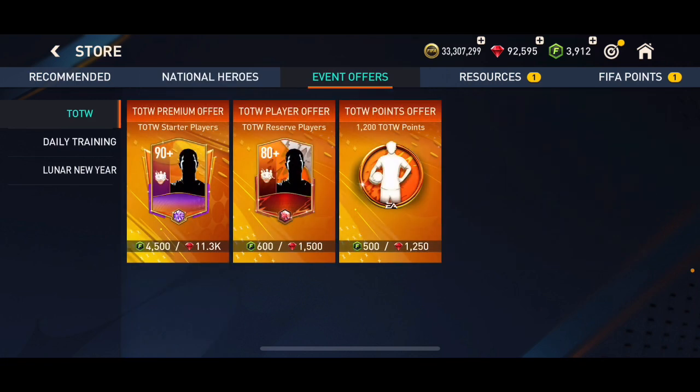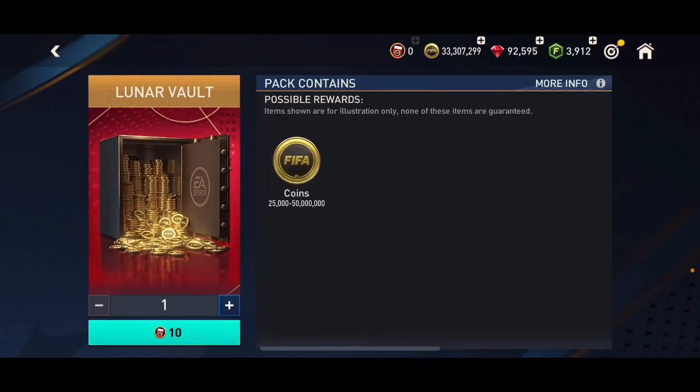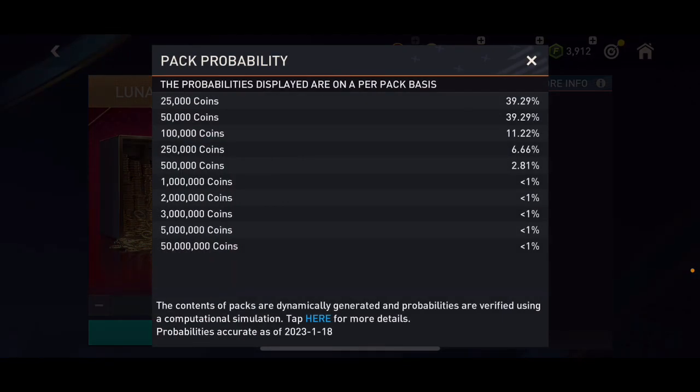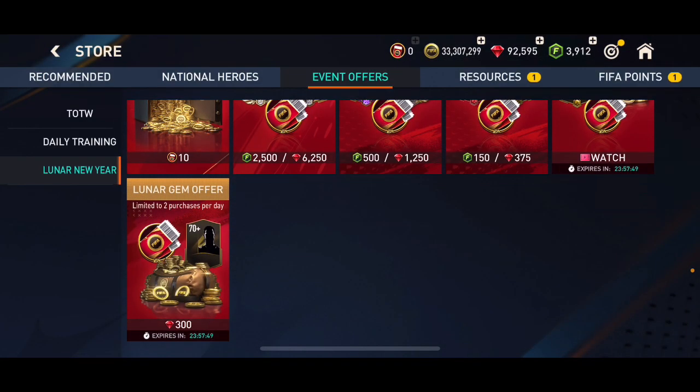Let's get into events and see what we've got. We've got Lunar New Year right here. We can get 25,000 to 50 million coins, and we need 10 lunar tickets. Less than one percent chance to even get a million coins from this — like a 0.00001% chance to get 50 million coins, very slim.